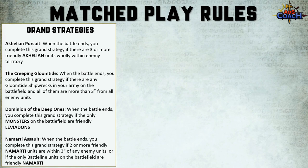Achillean Pursuit is scored if there are three or more Achillean units wholly within enemy territory. The Creeping Gloomtide is scored if there are any Gloomtide shipwrecks in your army on the battlefield and all of them are more than three inches from enemy units — there is an artifact that lets you summon an extra Gloomtide shipwreck, which might combine nicely. Dominion of the Deep Ones is scored when only monsters remain on the battlefield and they are friendly Leviadons. Nomadi Assault is scored if two or more friendly Nomadi units are within three inches of enemy units, or if the only battle line units on the battlefield are friendly Nomadi.